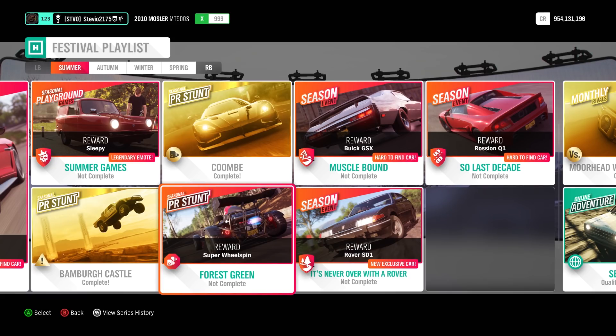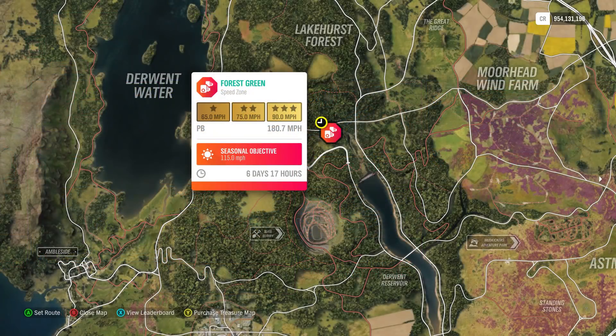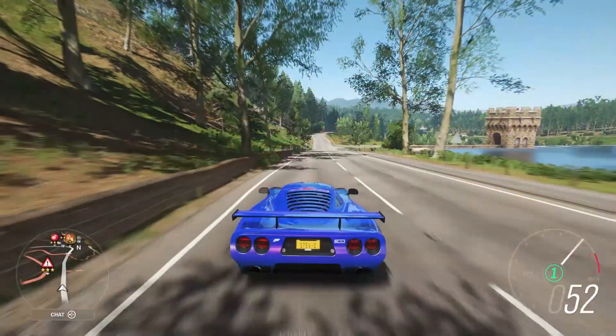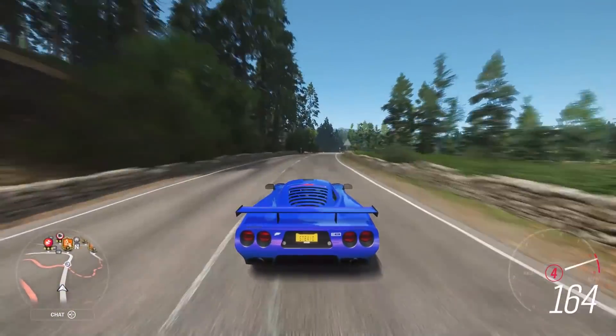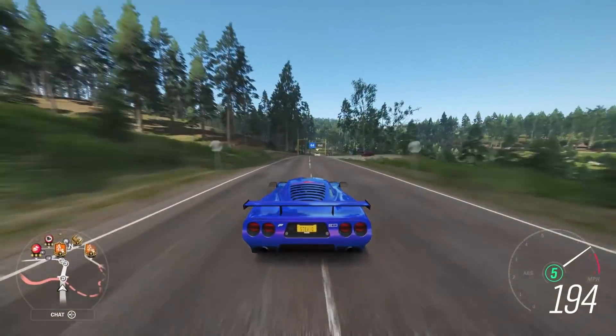Then for another 7%, we're going to go over to the speed zone Forest Green. Once again in the Mosler, once you get into the speed zone the traffic and the Drivatars will ghost, so you don't have to worry about them, and the Mosler will destroy this speed zone.